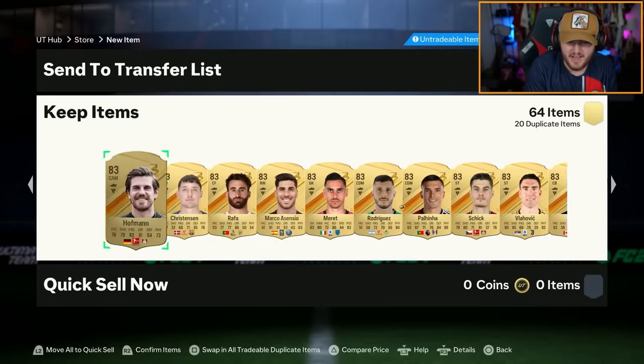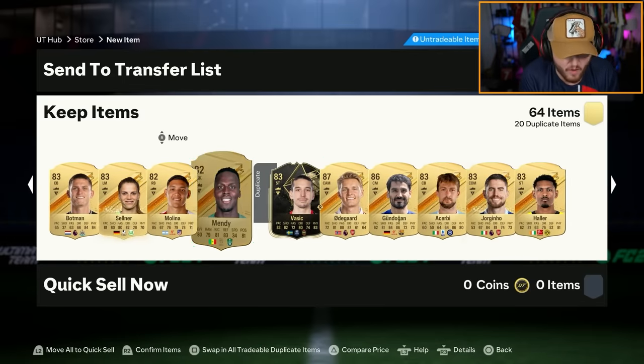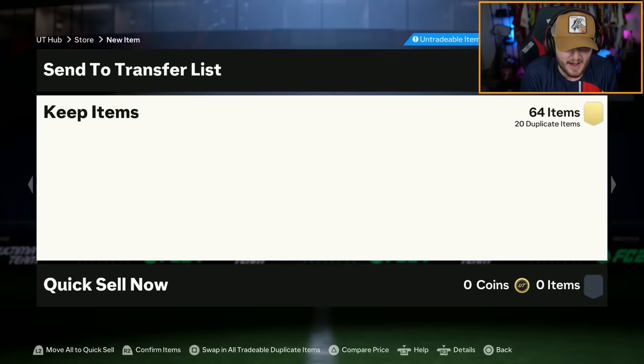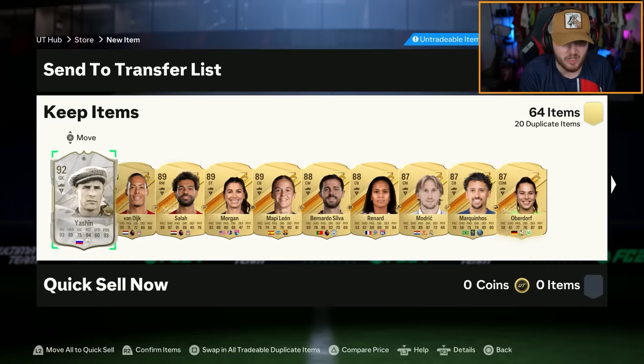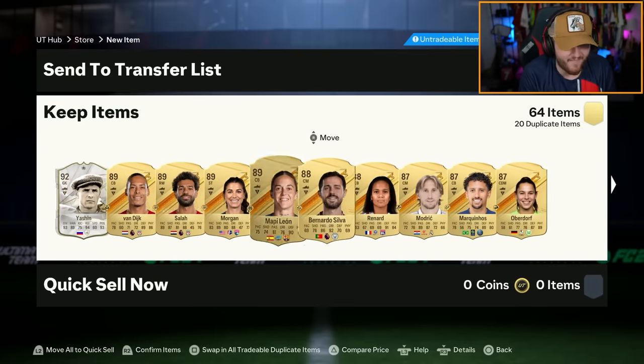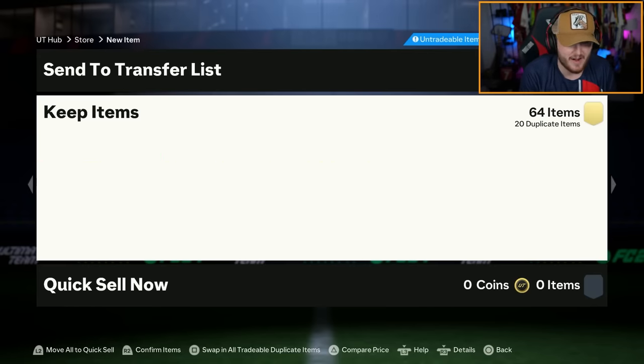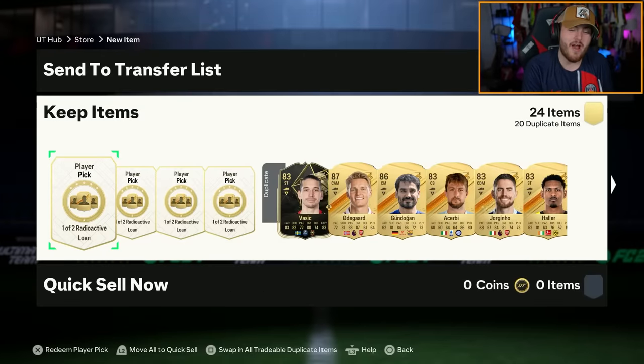13 walkouts, 14, 15 walkouts and an inform! That's a crazy pack, absolutely crazy! I feel like Yashin, Van Dijk, and Salah all get into the team straight away, to be honest. Still no radioactive card, but I can't really complain with that.